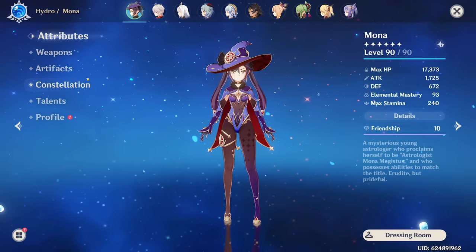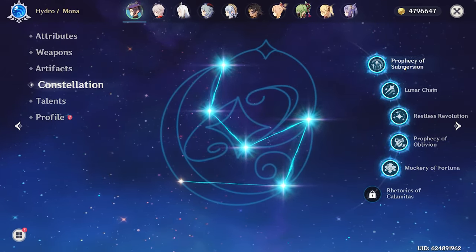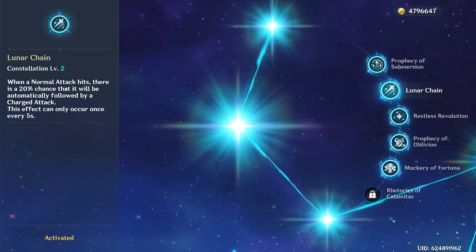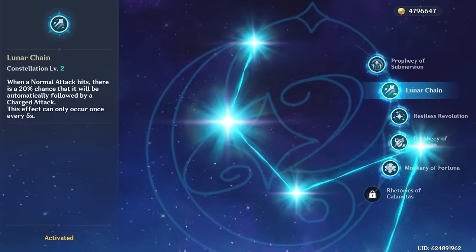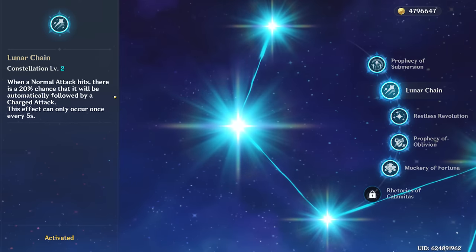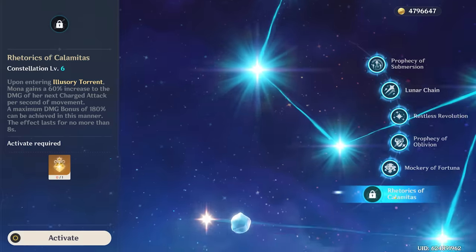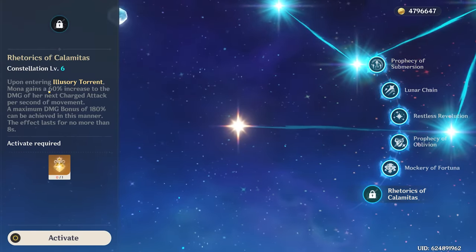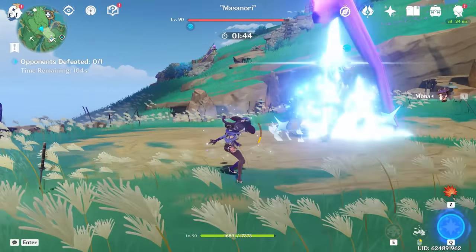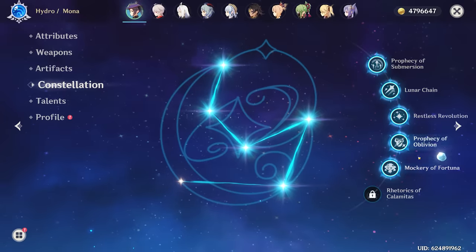I should also acknowledge that my Mona is Constellation 5. This wasn't by design — I just happened to get lucky because I do like her character. The only constellations really going to be helping me are C2, which is the main highlight of main DPS Mona. I don't highly recommend main DPS Mona to players who do not have Constellation 2, because it is just so huge for her damage output — whenever she has a normal attack, she has a 20% chance to do a charge attack. It's a little random, but very, very reliable. Another great constellation is C6, which when she's in her Illusionary Torrent state while sprinting, she gains a 60% increase to her next charge attack per second of movement, with a maximum damage bonus of 180. Unfortunately, I don't have that C6 yet.